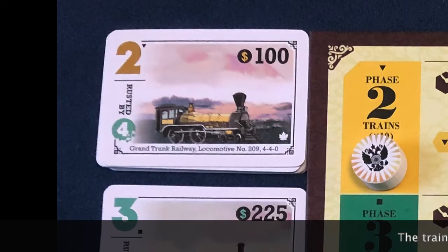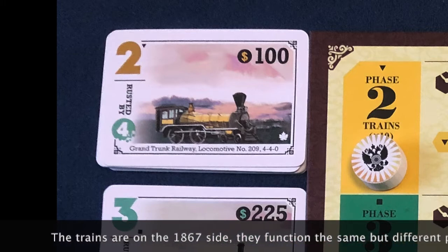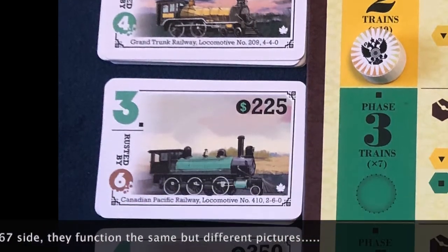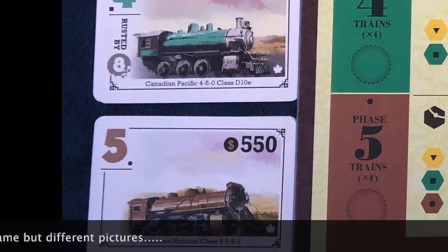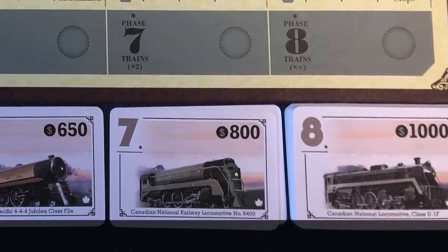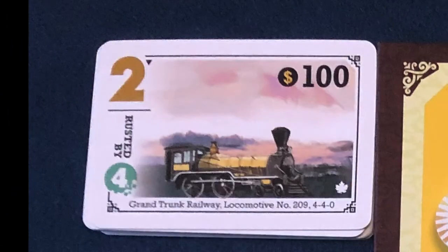Each train has a large number in the upper left corner. Trains are grouped by this number to form a rank. When purchasing trains, only the lowest rank is available — so in order to purchase a 3-train, all 2-trains must first be purchased. The game is broken up into phases. The game phase will affect rules such as what tiles are available, how many trains a company may hold, or when trains will be removed from play due to being obsolete — better known as rusting. A phase change happens when the first train of a new rank is purchased.